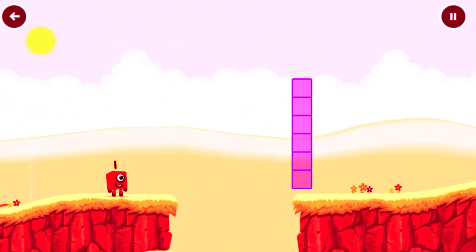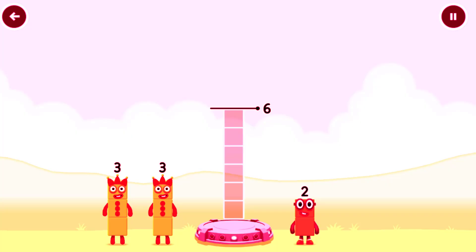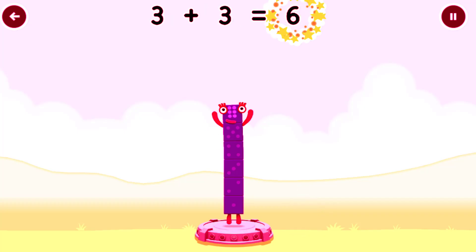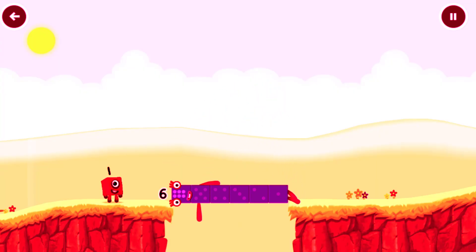Oh! Tap to solve the puzzle to help get across the gap. Add number blocks to make six. 2, 3, 2. Correct — 3 plus 3 equals six. Six. Six. Well done.